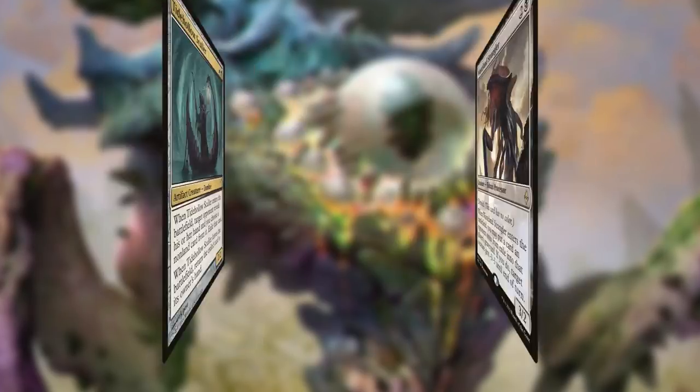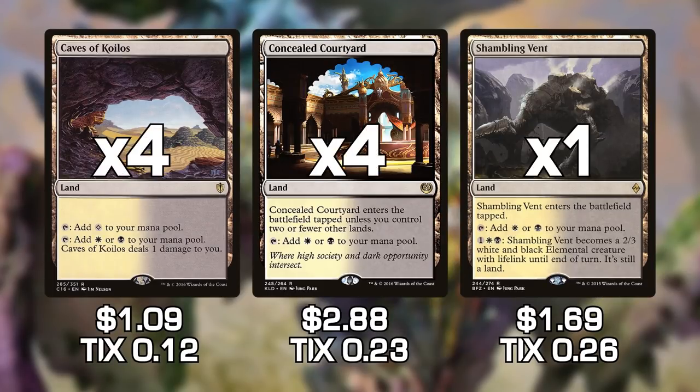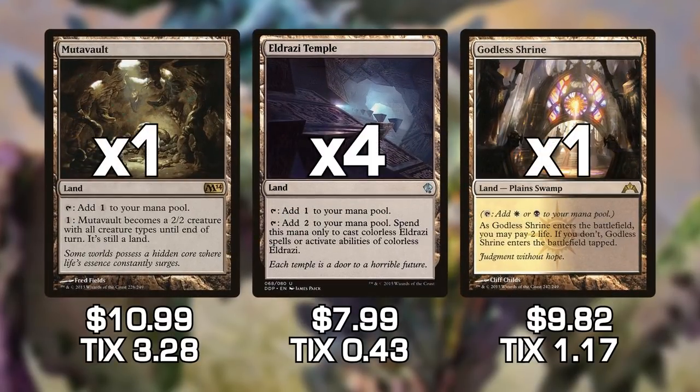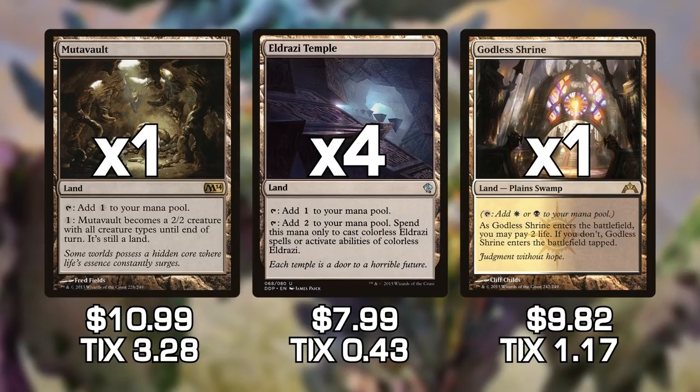We also have some land upgrades. We have Caves of Koilos, providing colorless, white, and black mana; Concealed Courtyard for fast mana; and Shambling Vents as a creature land with lifelink for when we need a creature. The last three special lands are Mutavault, Eldrazi Temple, and Godless Shrine. Godless Shrine provides black and white mana. Mutavault provides colorless mana and turns into a creature, which is always fun. And Eldrazi Temple gives us two colorless mana toward casting Eldrazi spells — which makes sense, because this deck is called Eldrazi and Taxes for a reason.